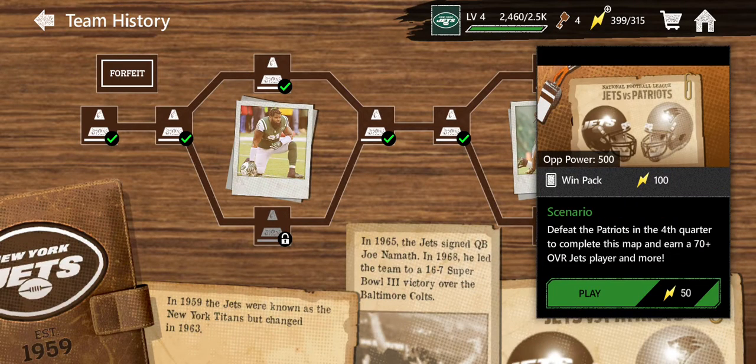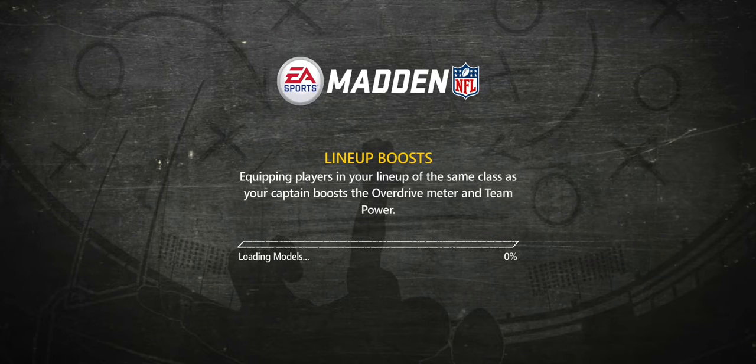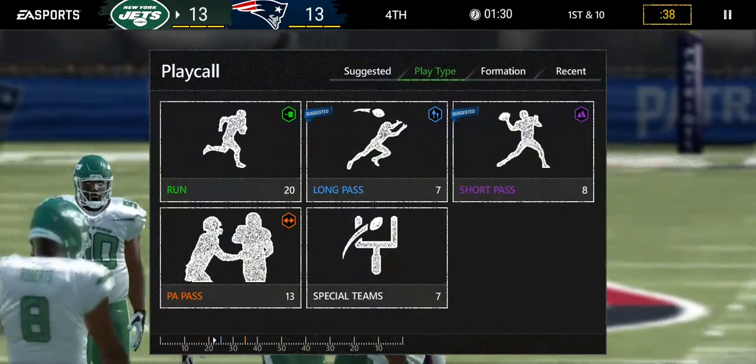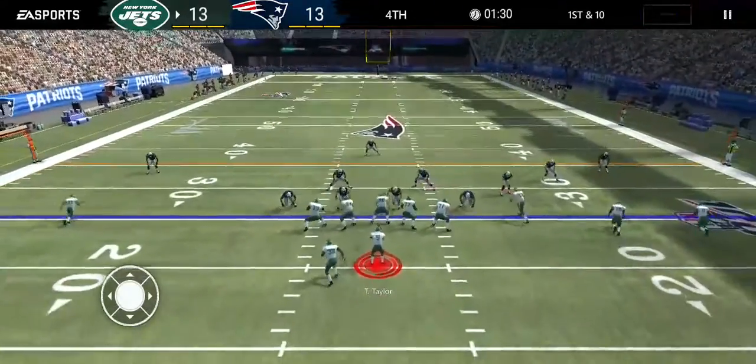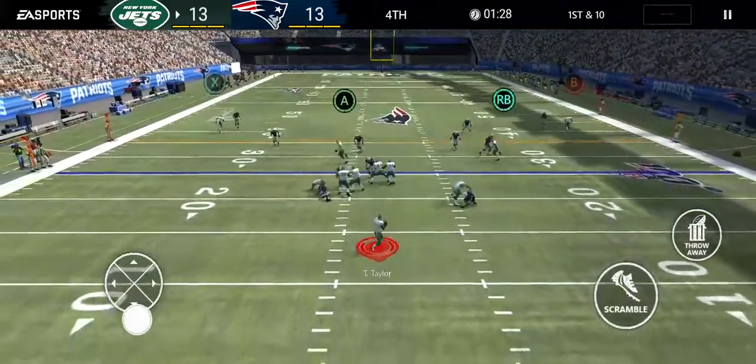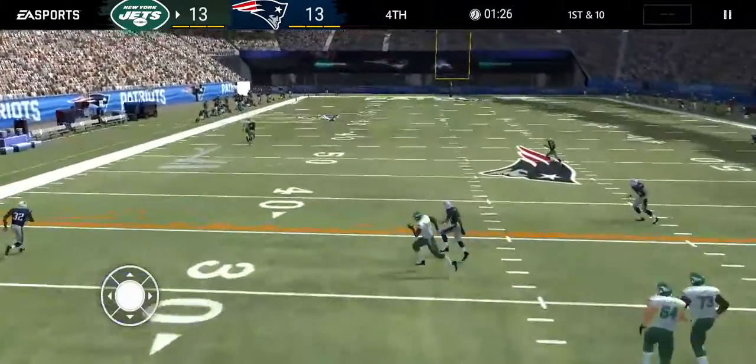Alright, we're going against the Patriots to get a 70 overall or higher — so someone that's gold or higher. Maybe EA will be nice to us today and give us an elite player, but this is EA and considering what they've given us so far, I doubt that's the case. Go deep, come on!